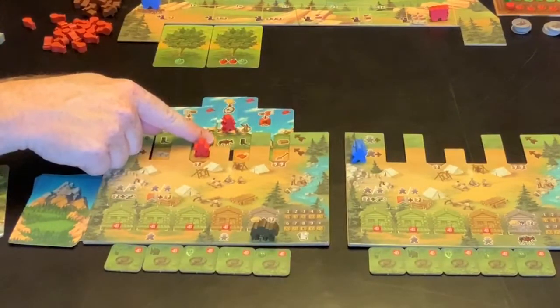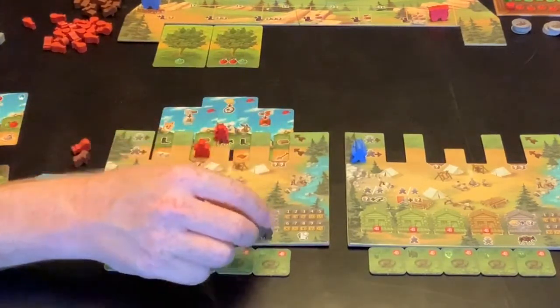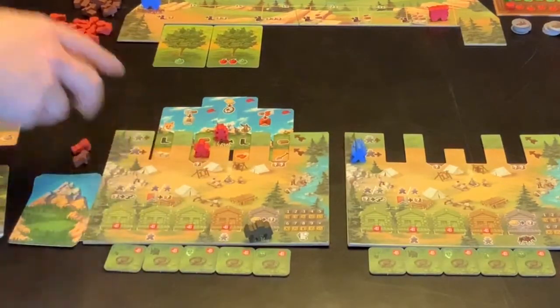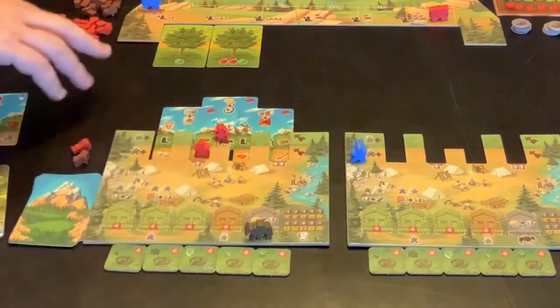When you step on the spot marked with the mule, you gain the mule token — there's only one of them. What it does is allow gold to be turned into any resource if you manage to get some gold. Note that you can't move it back the other direction, and it can also be used in the action I'm about to describe.